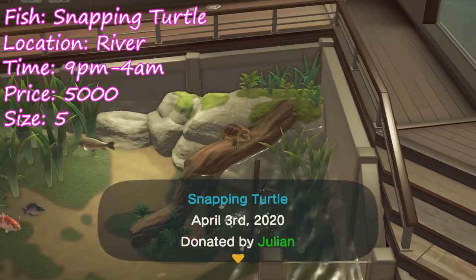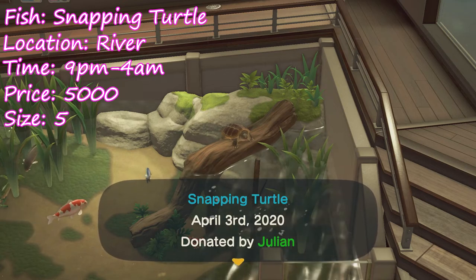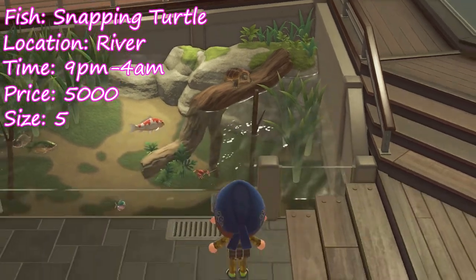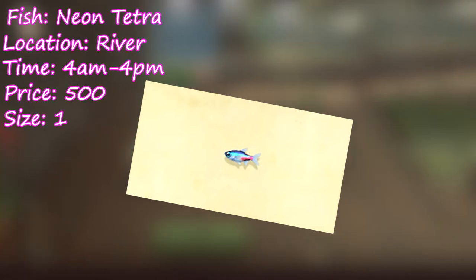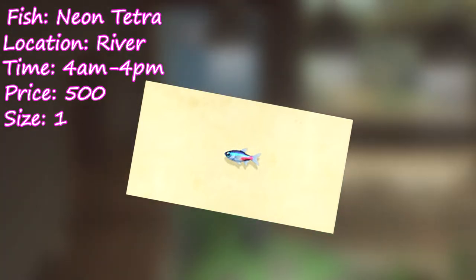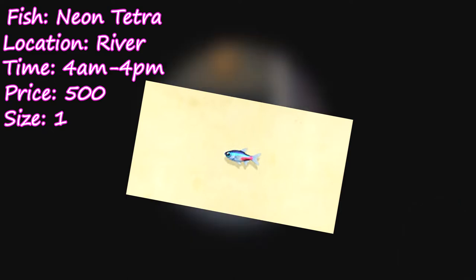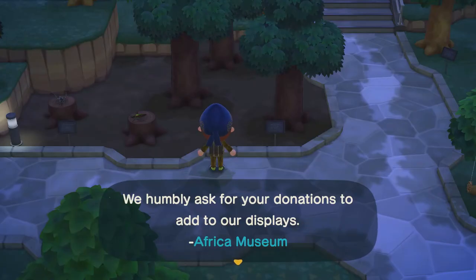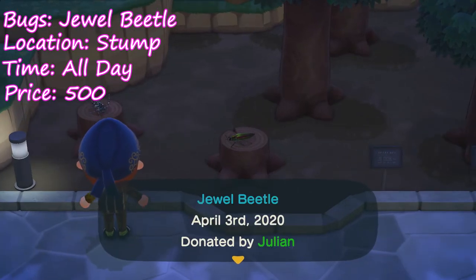Finally we have my favorite of the fish — the snapping turtle. You get these from the river between 9 p.m. and 4 a.m., they sell for 5,000 bells. Oh, I almost forgot — here's a low quality PNG of the neon tetra. This fish serves as a constant reminder of my inability to manage time and catch a fish. You can find these guys in the river from 4 a.m. to 4 p.m. and they sell for 500 bells.